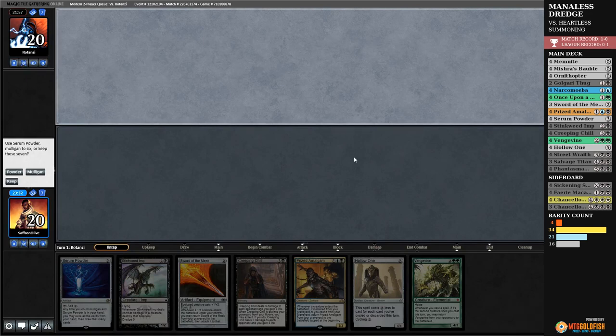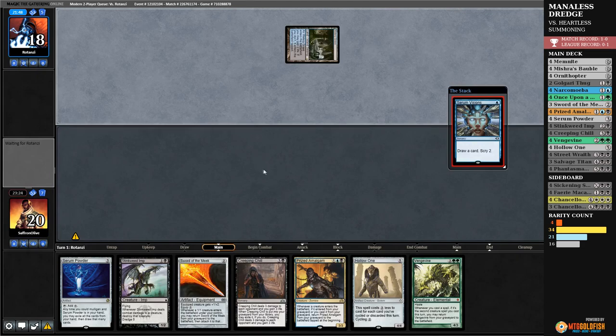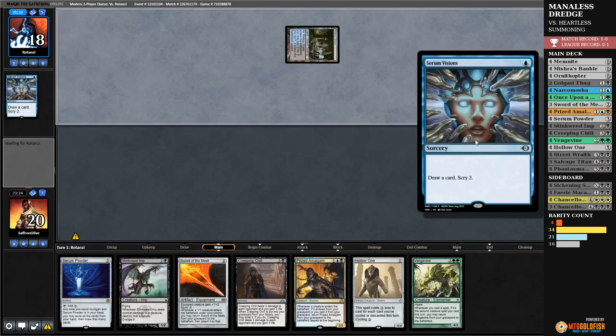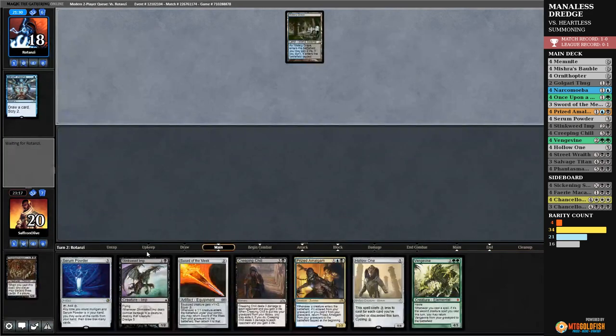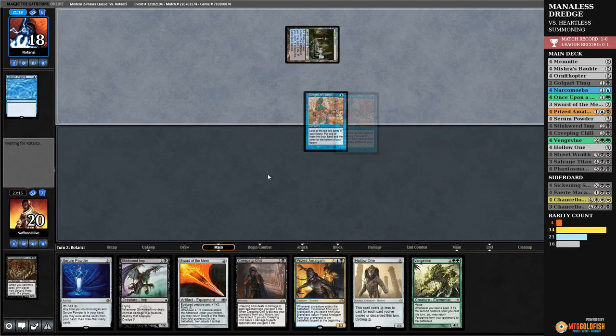We have a dredger — we'll keep this hand. Opponent Serum Visions — with all the secret lair art options, opponent goes with that one. Not only do I think that's the worst art on Serum Visions, I think it might just be the worst art in Magic. It's on the short list of my least favorite arts. Opponent Sleight of Hands. If our opponent doesn't hit graveyard hate, this turn is going to be very good — we get to Phantasmagorian and discard Stinkweed.